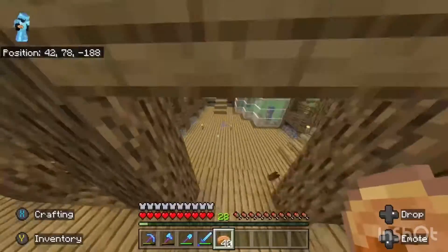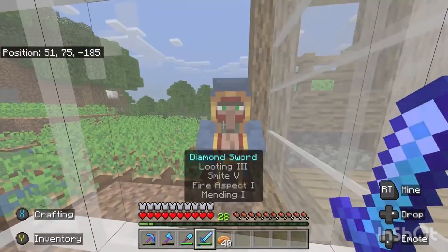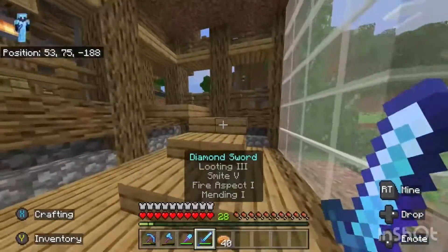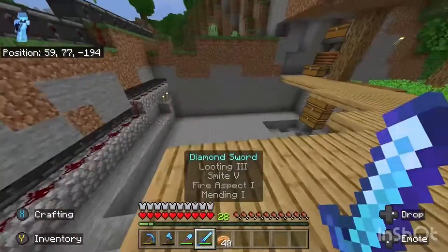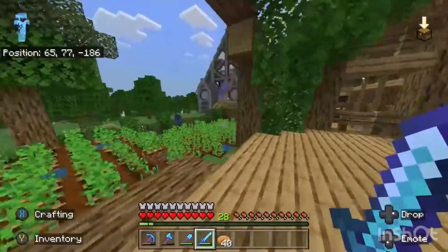I want to show you the next thing we're working on — it's gonna be our storage room. I don't know why there's a wandering trader in there, but you don't want that smoke, I promise. We're gonna be digging out our storage room over here; I'm gonna put a window in right here too.